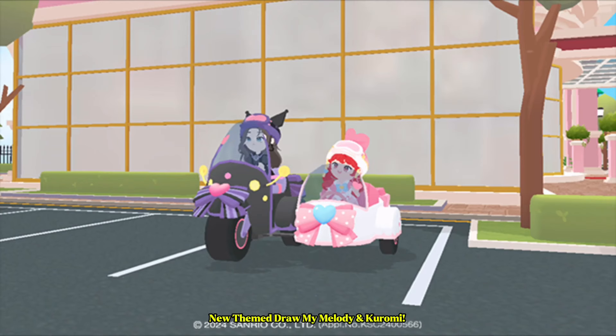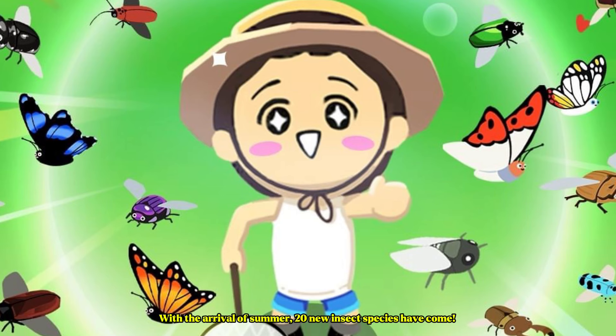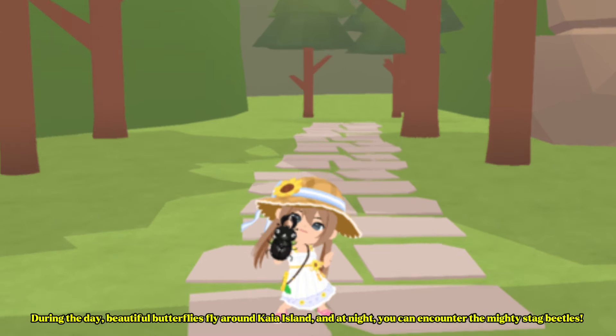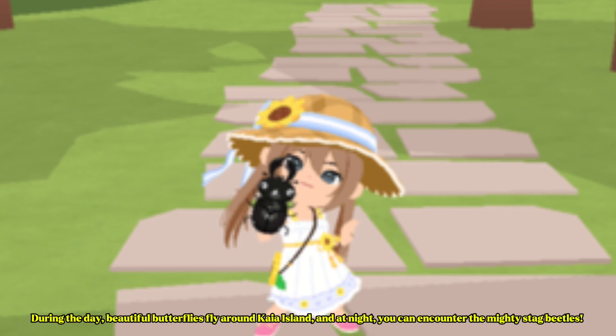New scene draw: My Melody and Puromi with the arrival of summer. Twenty new insect species have come. During the day, beautiful butterflies fly around Kaya Island, and at night you can encounter the mighty stag beetles.